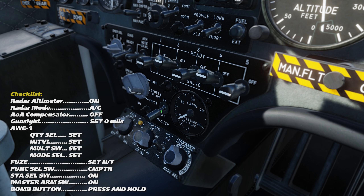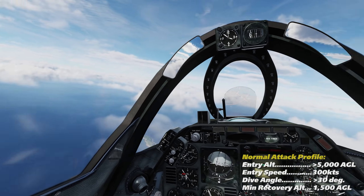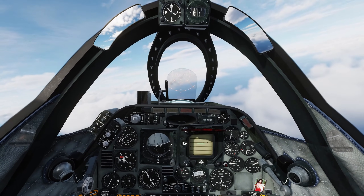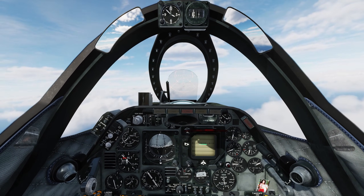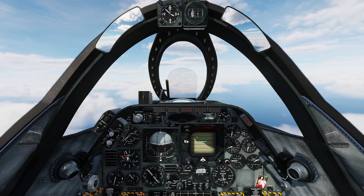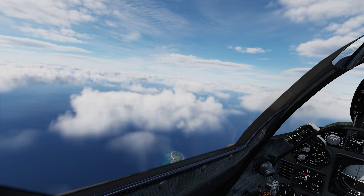Turn on the appropriate weapon stations and select master arm on. Typically we'll want to start our attack from a minimum altitude of 5,000 feet and 300 knots. For this demonstration, we're going to start at 10,000 feet with a pull-up altitude of around 3,000 to demonstrate proper technique. Additionally, we'll be dropping one BDU-33 smoke marker at a time to help measure our accuracy.